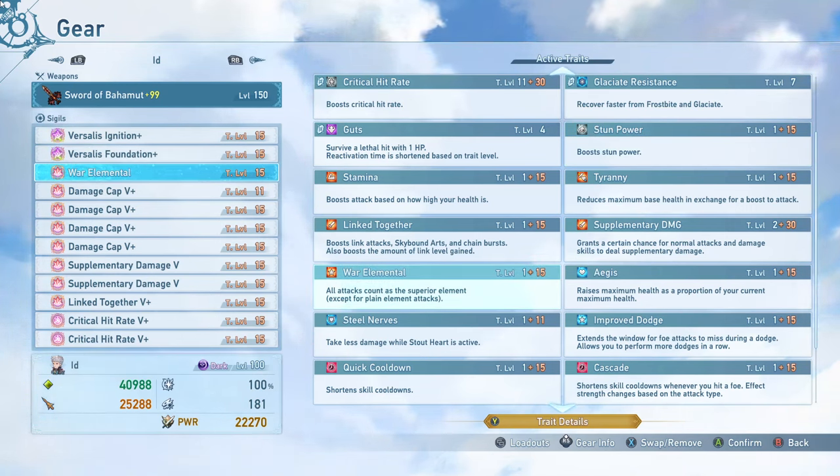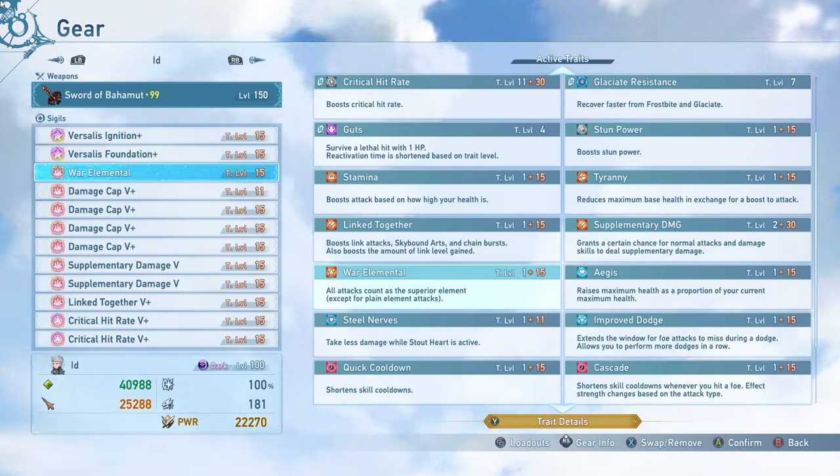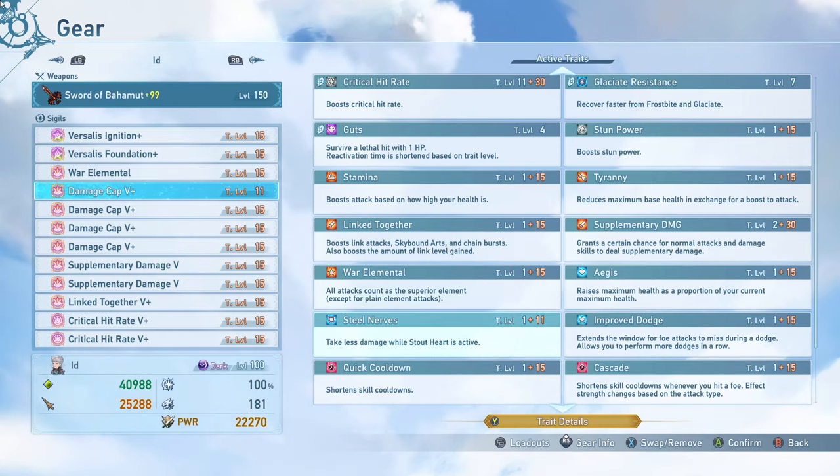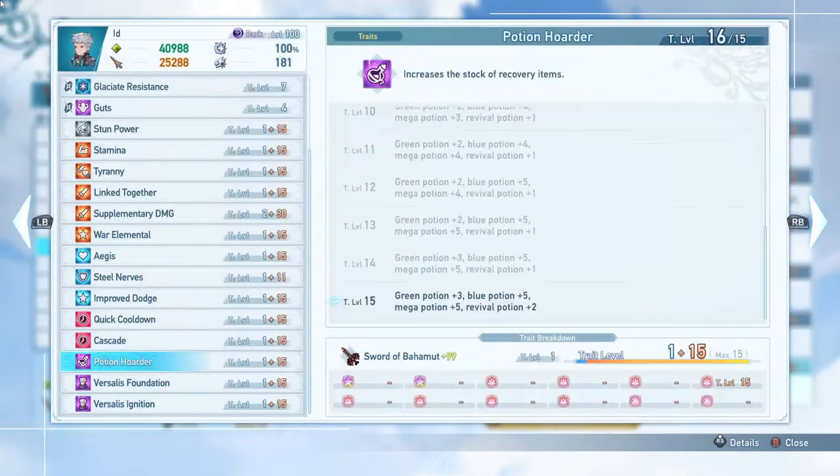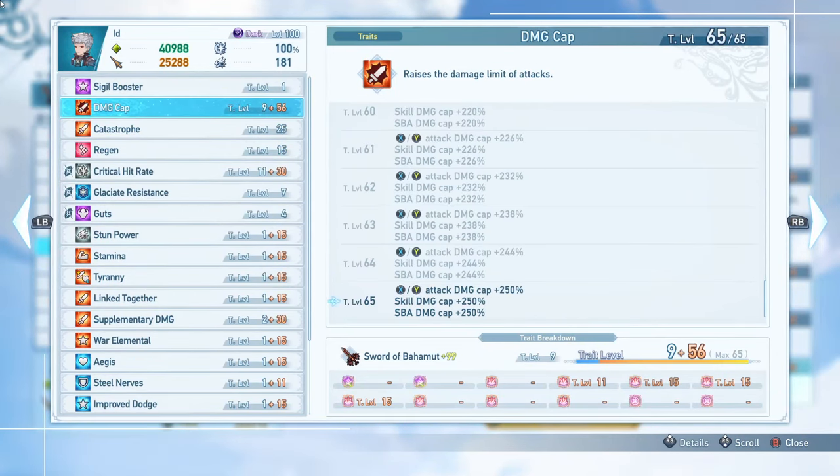War Elemental is a really nice sigil to have — it gives all of your damage a 20% boost that bypasses the damage cap unless the enemy has no element that you can hit super effectively. Really good sigil to have, and I absolutely recommend running this pretty much at all times if you have the ability to. Then I have my obligatory 4 Damage Cap 5-pluses, which allows me to hit much higher damage on everything. You should absolutely be running this — make sure you're hitting that maximum damage cap. It should max out at level 65, giving you an additional 250% damage cap, which is really really important because otherwise the damage caps are way too low.